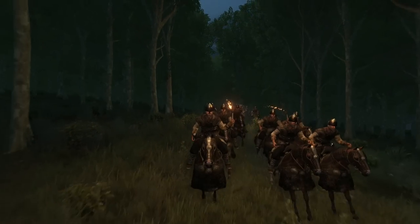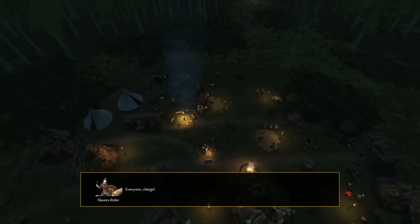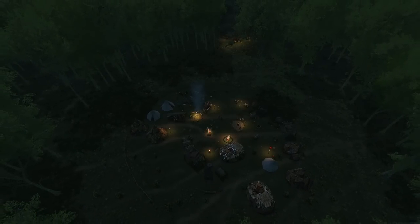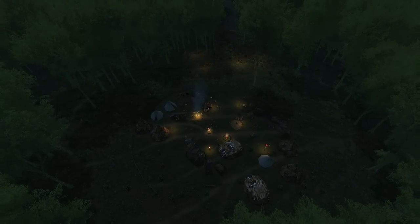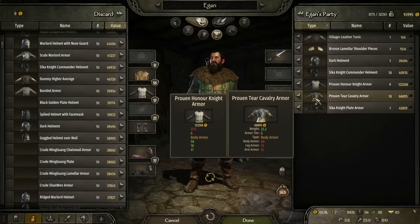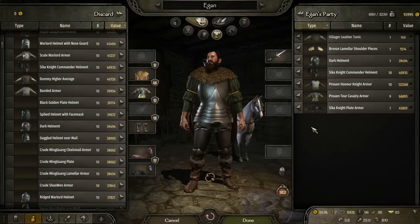Last but not least we have Land of Zika, a fantasy mod that features a brand new storyline with 8 main factions and many minor factions. The mod lets you build your own settlement anywhere and establish your village, and you can even upgrade it into a castle or a town.